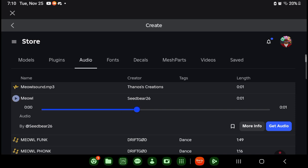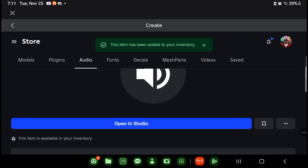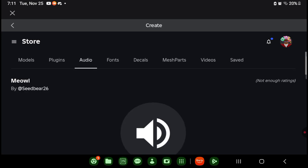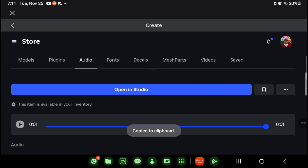See? Then what I want you to do is click on More Info. You can also go to Get Audio. You can save it if you want, and you can listen to it. Then you click these three dots right here, and click Copy Asset ID. Now you have the asset ID.